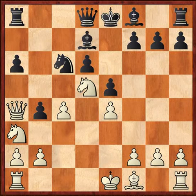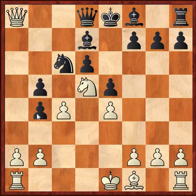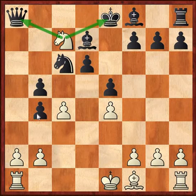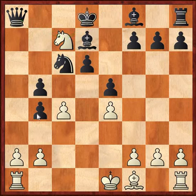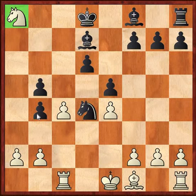After knight b5 — a spectacular move — we see a lot of problems in the black setup. Say after axb5, queen takes, knight c7 check — we are already an exchange up. After king d8, knight takes a8, knight d4 threatening the c2 square, rook c1 — this is a comfortable position because the knight on a8 will not be trapped. It will come out via b6 and then probably to d5, where it is very powerfully posted. I urge you to look at these variations yourself.